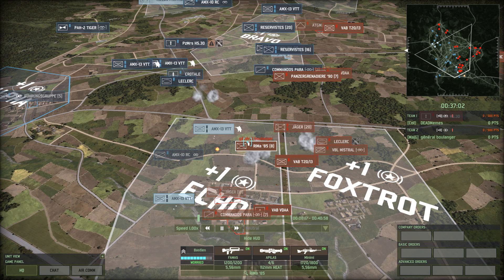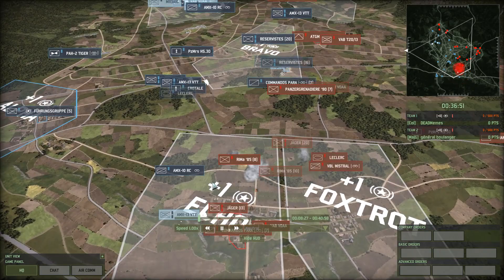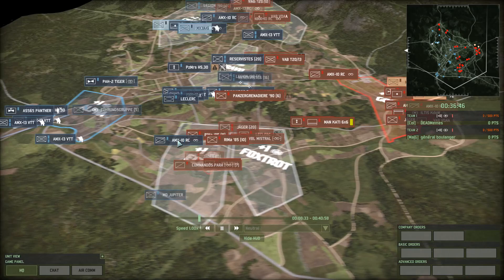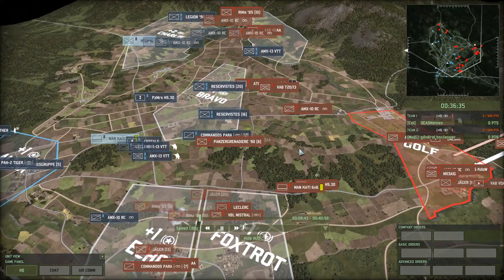At close range, even though they're less accurate and have less range, they just have 20 rounds a minute with 23 AP — they chew up things like nobody's business. Tiger is swinging back down around. AMX 13 is just sneaking into Delta and the Turnarcer is taking up position there.